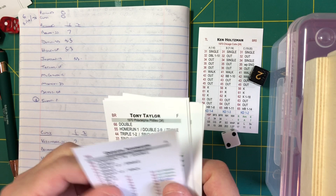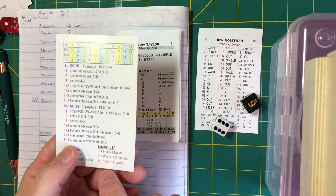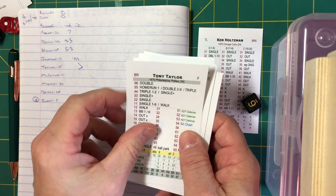With nobody out, it's Tony Taylor. Holtzman in the stretch, checks Johnson at first. The delivery is corked to center and deep — going to get over Hickman's head. They hold Johnson at third base, and it's runners at second and third on the double by Tony Taylor. The Cubs have trouble in inning number two; they'll play the infield at normal depth.